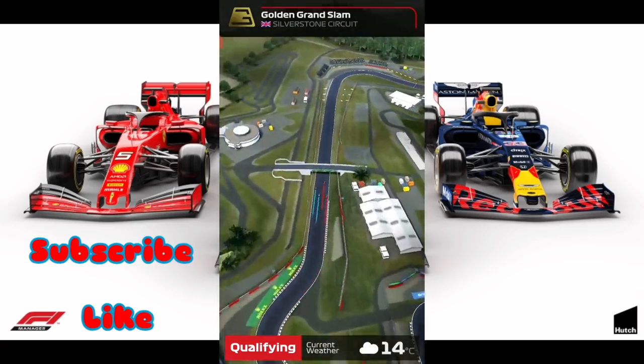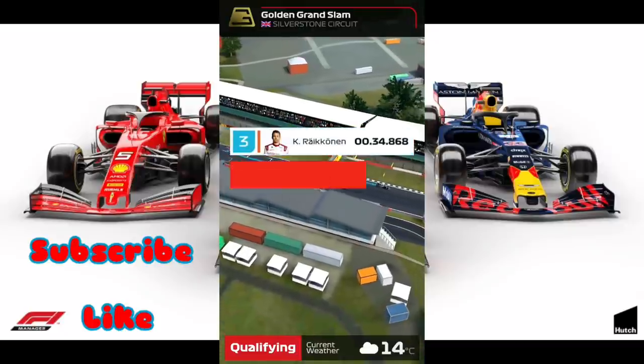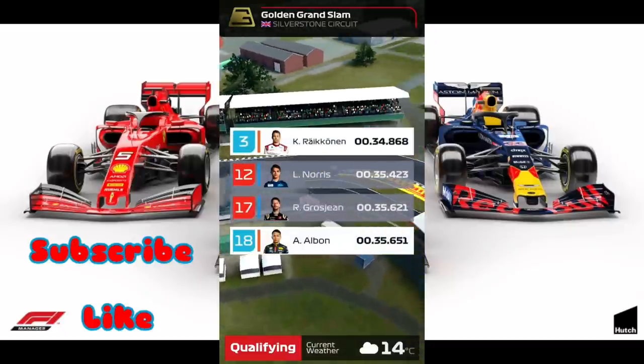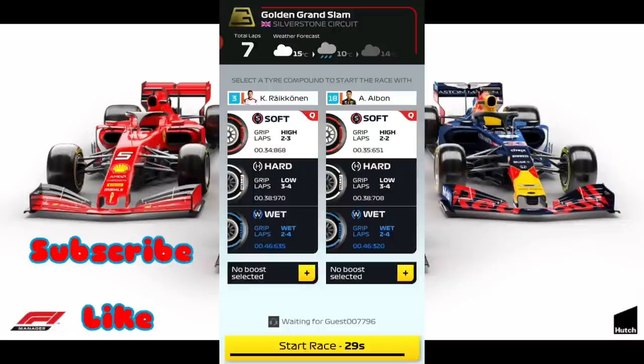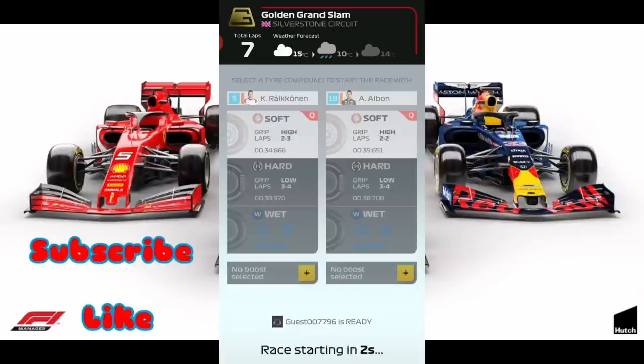So let's see what our qualifiers are here, see where our drivers are going to be qualifying. There goes Kimi pulling up to 3rd place. So that's going to be good for us to show this demonstration. Though Silverstone is not the best track to show this demonstration, but let's get it done.